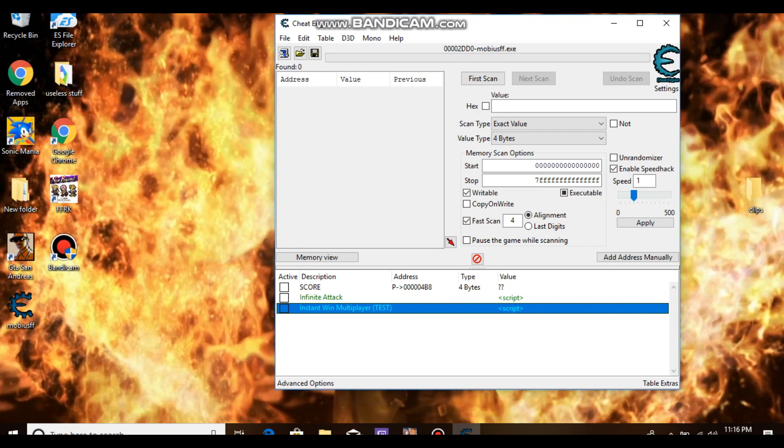The score is pretty self-explanatory — that's to change your battle score. But I wouldn't recommend using that because it can end up getting you banned and they will see that. So we're going to do instant win multiplayer, which is basically god mode. I'm going to change it so that attacks either do nothing or 1 damage.